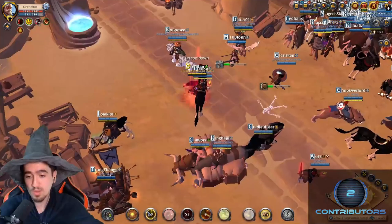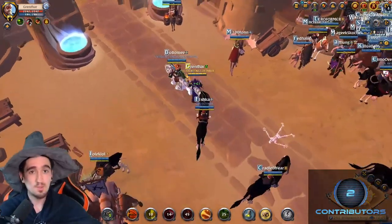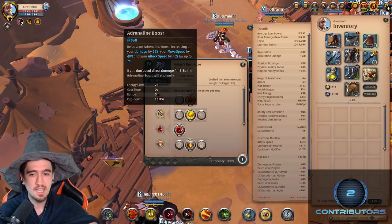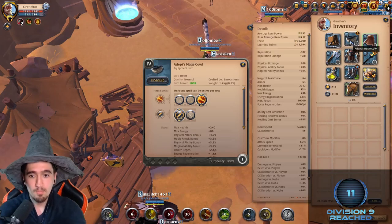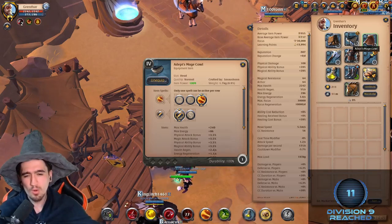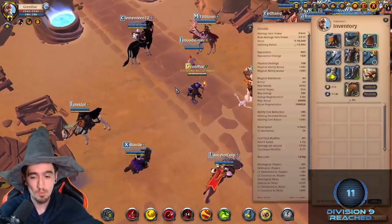If you need heals, put bloodlust on yourself and heal by hitting as many mobs as possible, pairing the R with the W and throwing the second E and doing your F. There's a lot of sustain with this build, you shouldn't have a problem. Now in terms of PvP things get a little more complicated. You might need to swap the mage cowl for a hunter hood - mage cowl might be good in open world PvP if it just happens, but a hunter hood would be much better.